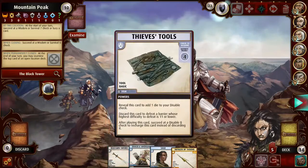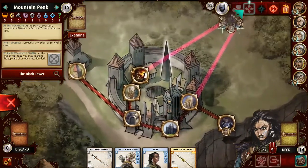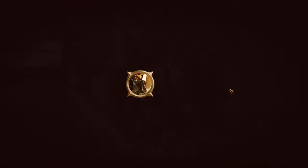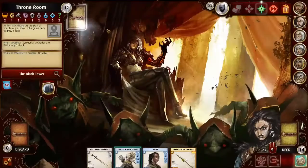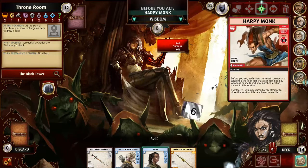Thieves' Tools are pretty junk by this point — there's not that much they work against, so I'll just get rid of them. We're going to go to the Throne Room. Although, Amiri can't actually close this very well. Well, we're doing it — we're friggin' doing it.